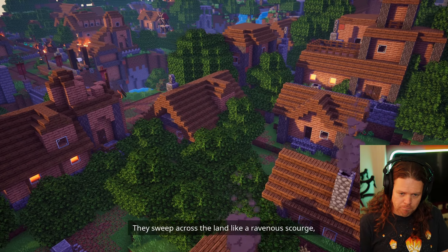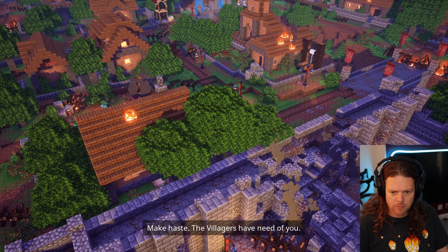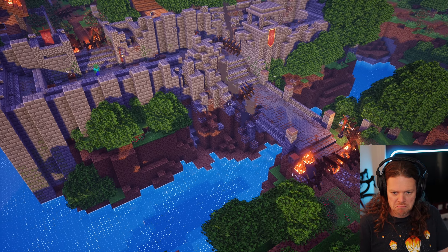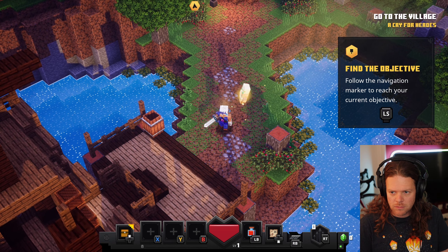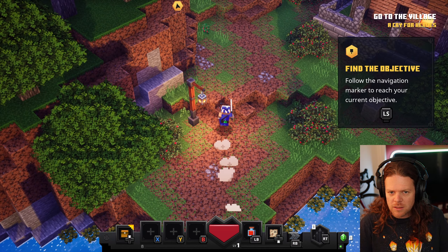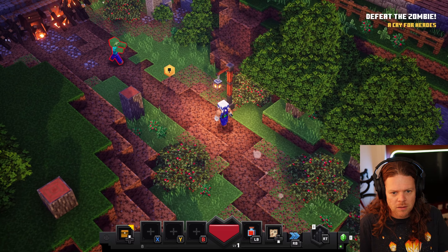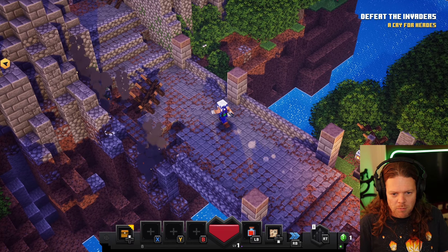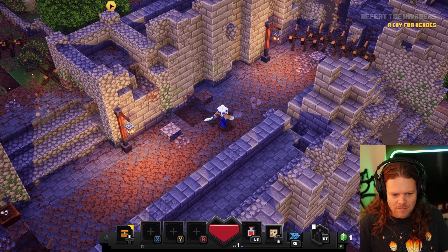They sweep across the land like a ravenous scourge, subjugating or destroying all in their path. This is a time for heroes like yourself — make haste, the villagers have need of you! Okay, whoa, let's go and bash someone. Follow the navigation mark to reach your current objective. Zombie — nice! Let's cross the burning bridge. Zombies are easy.